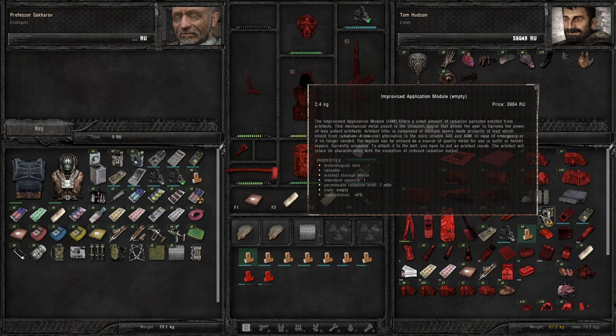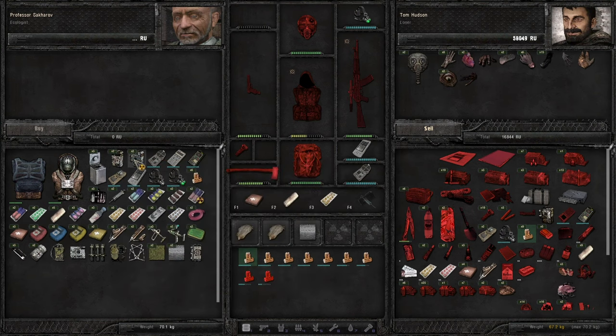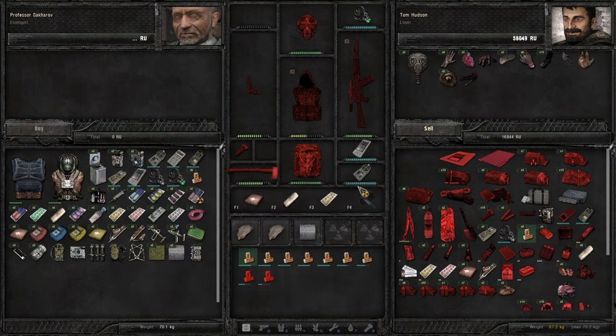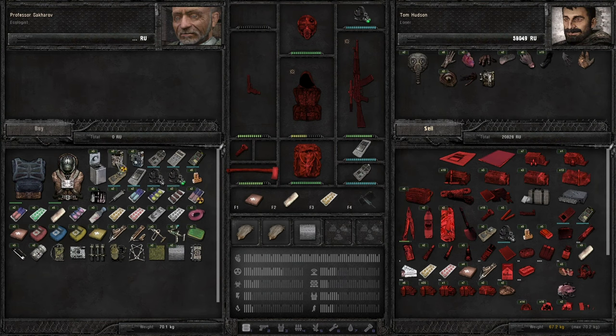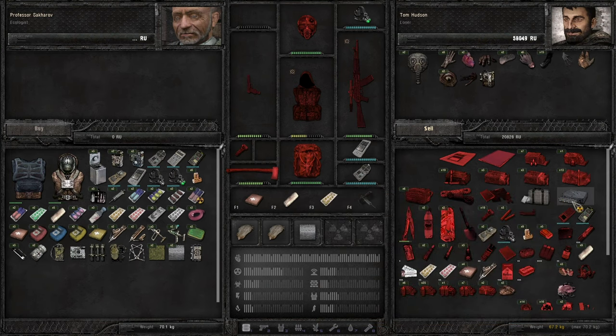Could look into maybe upgrading this. Is this module permissible 7? 12. 23 — that's the proper one. 15 grand, 25 grand. I sell this for 4,000. Yikes. For now, let's just sell this stuff. I think we just sell that stuff.